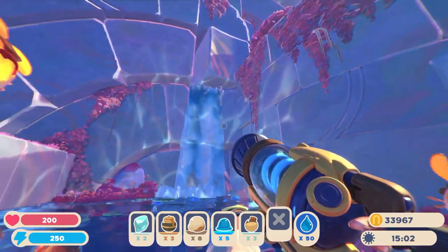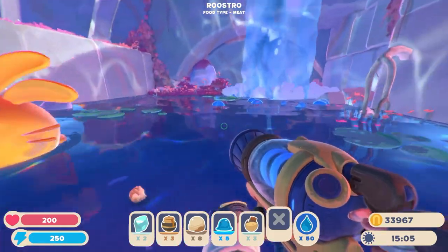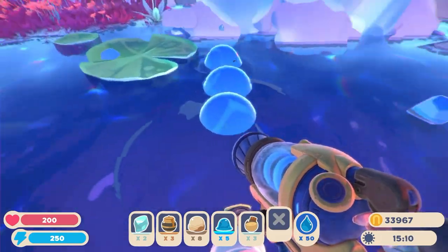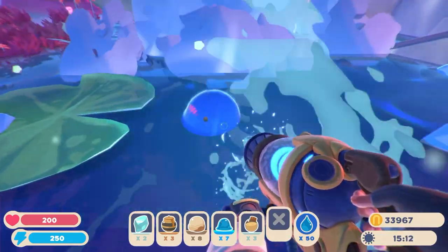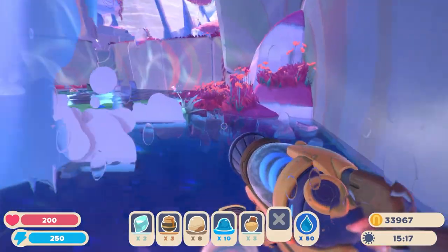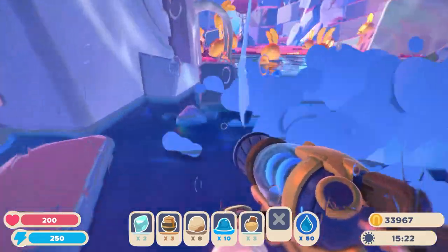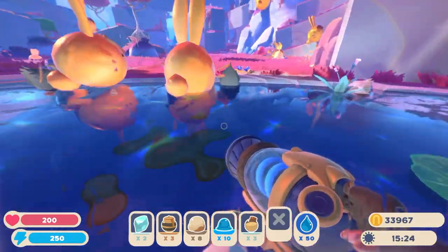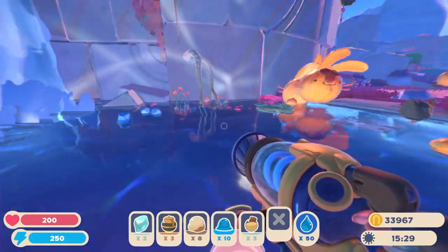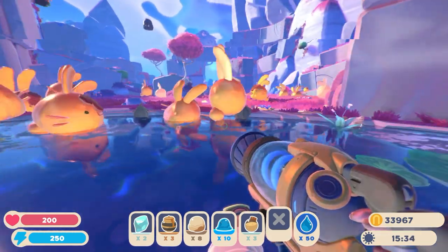So here we are at another location right next to this waterfall. I'm still on the Starlight Strand near the end of the map. And as you can see there are some more puddle slimes right here — that makes ten total. If you do come across a spawn of more than five, it basically means that the puddle slimes aren't going to produce as much, because they don't like being in big groups like other slimes do.